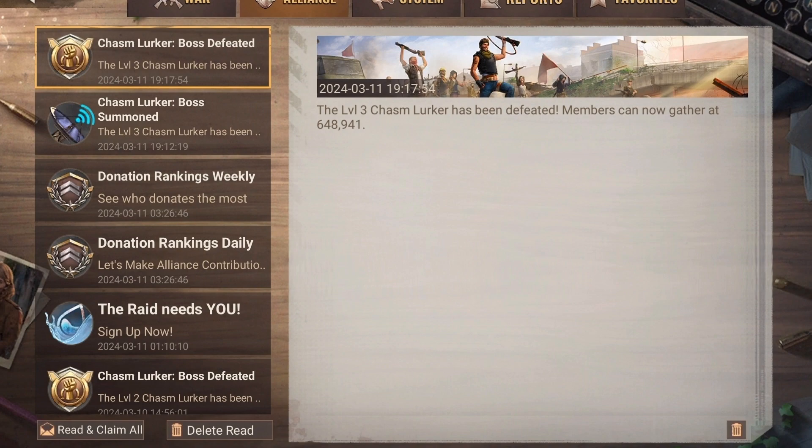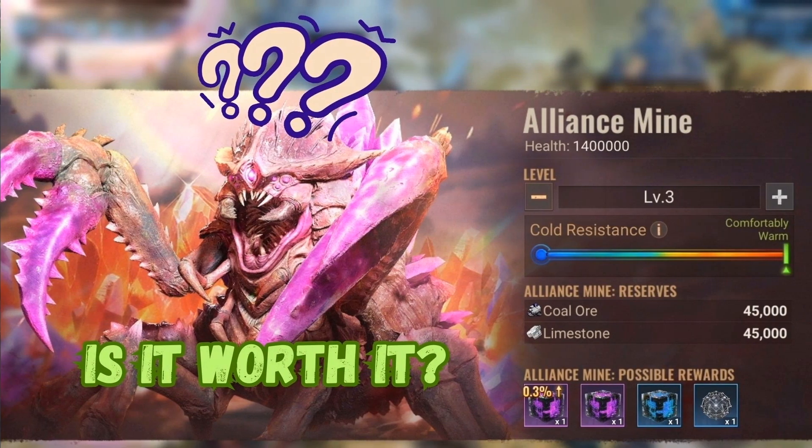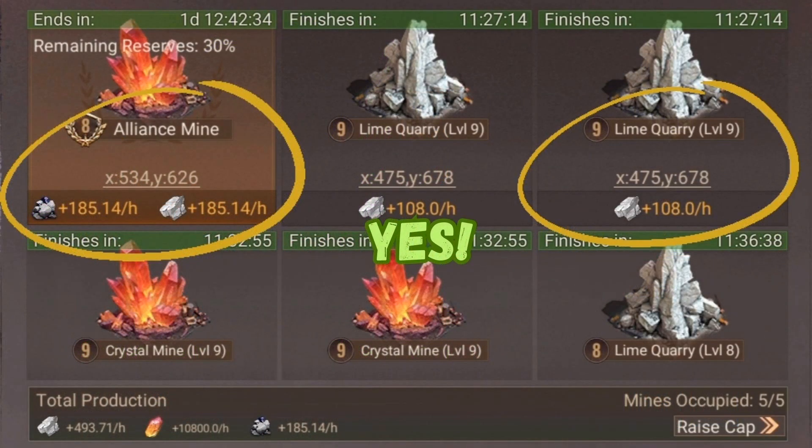Each alliance member can send one march to the mine to gather. But is it even worth the effort? In my opinion, definitely yes. As you can see in this example, I gather more limestone and coal in the level 8 Alliance Mine than in the normal level 9 mine. But what does that depend on?